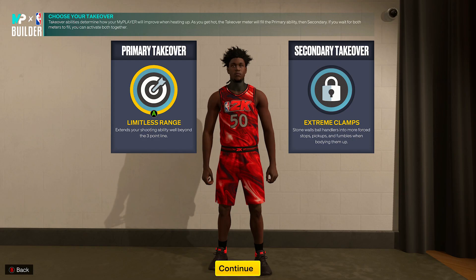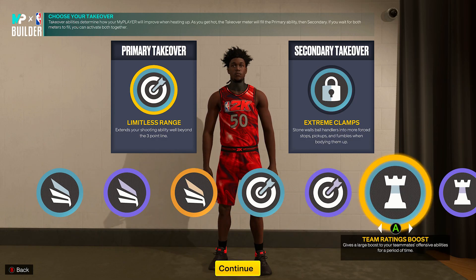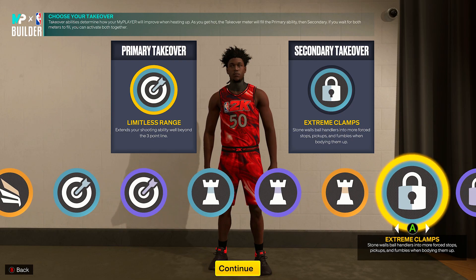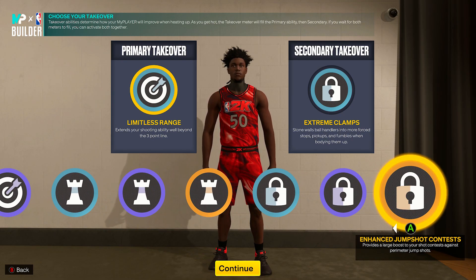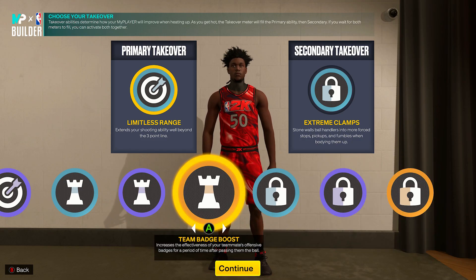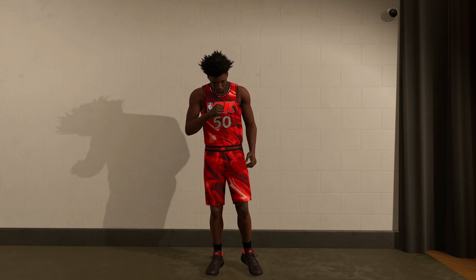For takeovers, I had a preset for Limitless Range and Extreme Clamps because I'm trying to pull from the bahamas — but as you can see, you get the Slashing takeover, the Spot-Up takeover, the Playmaking takeover, and the Lock takeover. The choice is yours when it comes to this build. Let's go ahead and complete it.